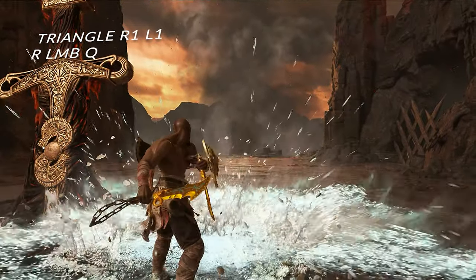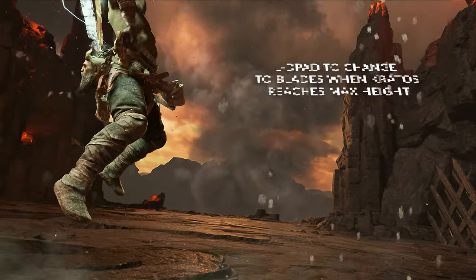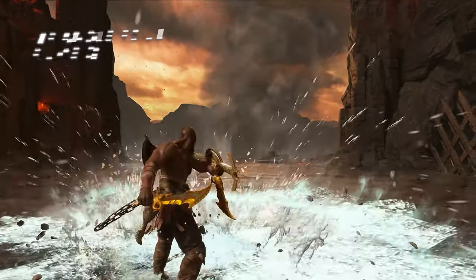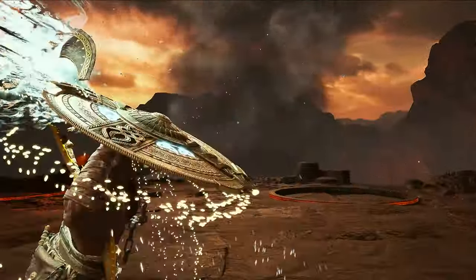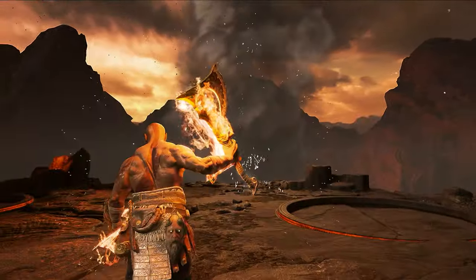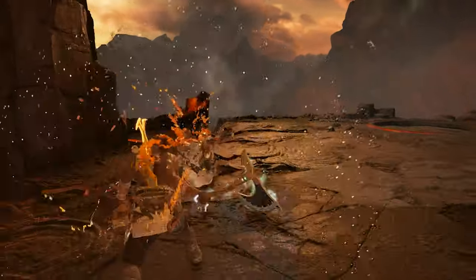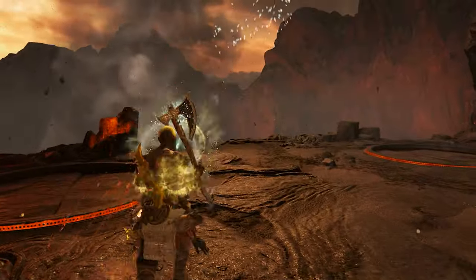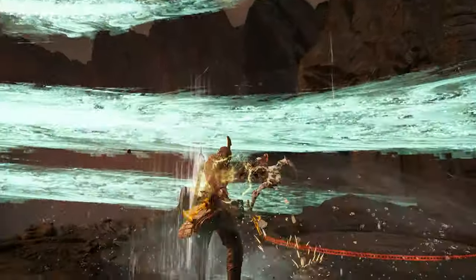As for the EX variation of Returning Storm, the inputs are exactly the same, except whilst you're mid-air you must change to your blades, and as soon as you land on the ground you can then immediately input triangle followed by R1, followed by the block button, and then into either the Returning Whirlwind variation or Returning Storm — so you can mix these two up. It is up to you, and that is that, boys — that's how you do it.